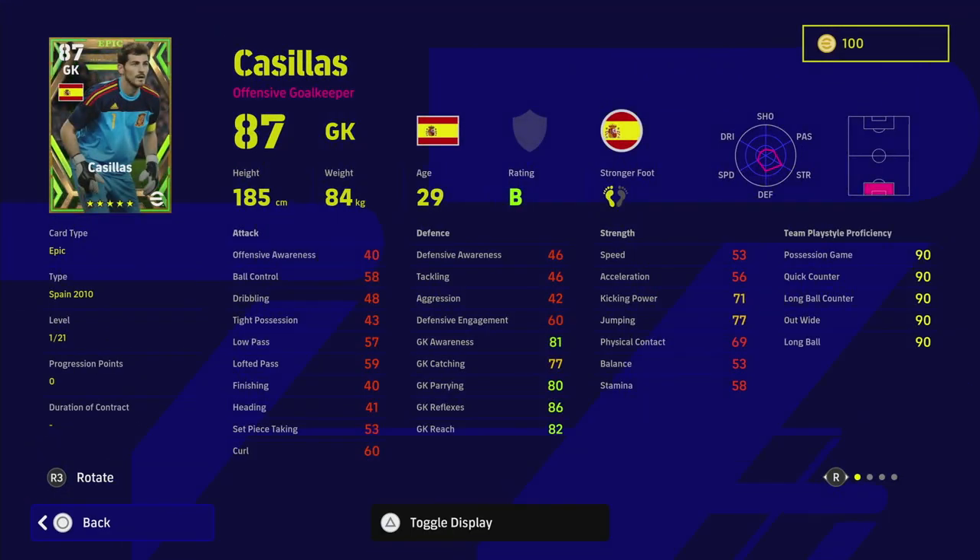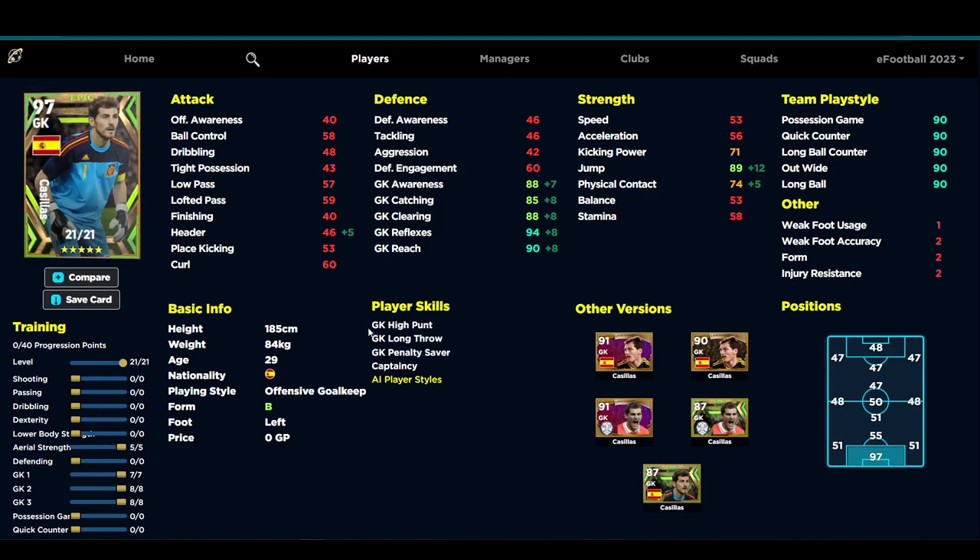Casillas takes a little getting used to, especially because he doesn't have unwavering form - which I think is a travesty, he was one of the best goalkeepers of all time. But they probably just wanted to balance the card. When you look at his stats, it's all about boosting reflexes and jump. Everything else is secondary. Catching and then clearing or parrying you can get into 88 with the offensive awareness. I'd leave it at this build: reflexes at 94, jump at 89 getting the boost, goalkeeper awareness at 88, parrying at 88, and reach at 90. I think this is the best goalkeeper in the pack.